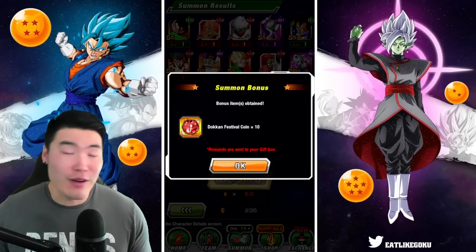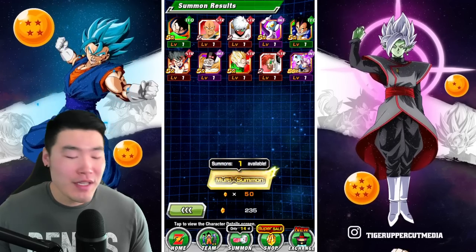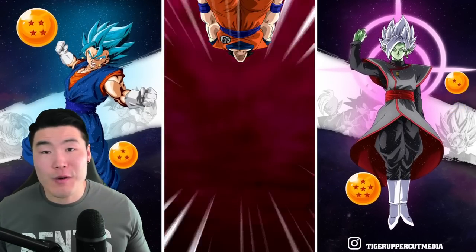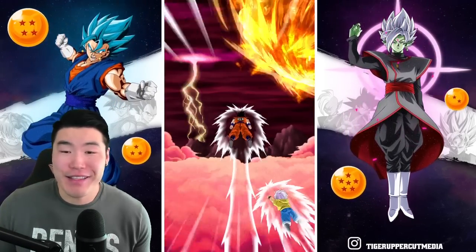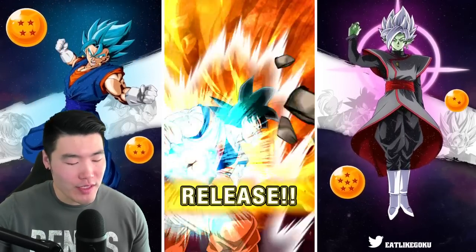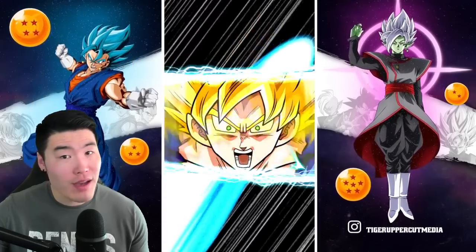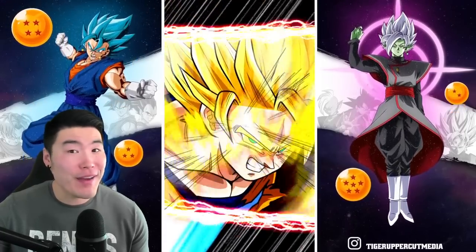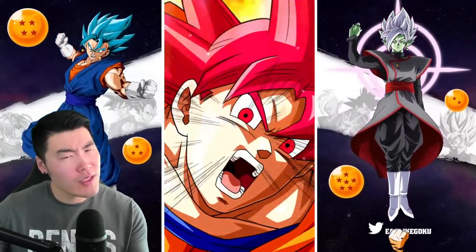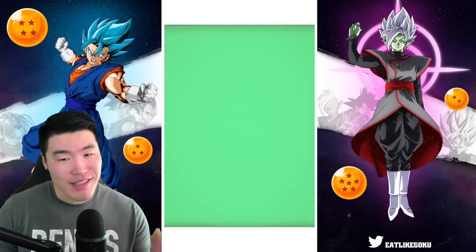I got excited for a second seeing a silhouette I didn't recognize — thought it might be something new, but it's not. Two multis down so far with nothing to get excited about, but that's fine. Maybe a waste rewind would be awesome — actually much better than a fusion. I'll take a Super Saiyan God and three SSRs.